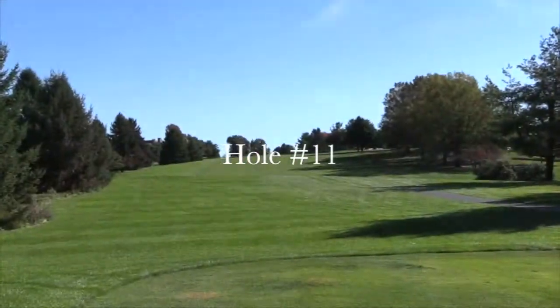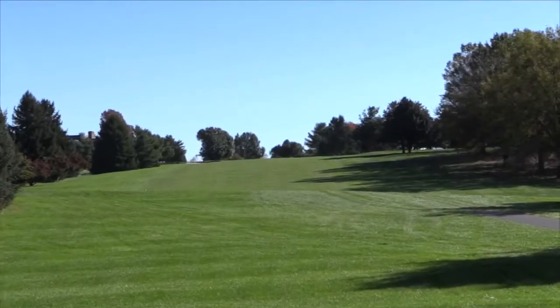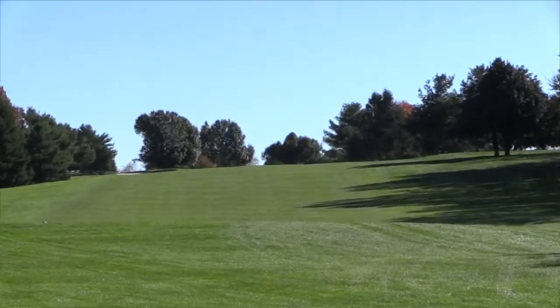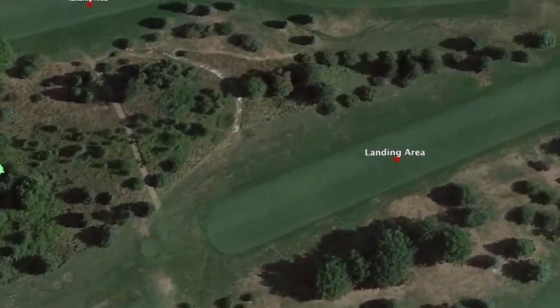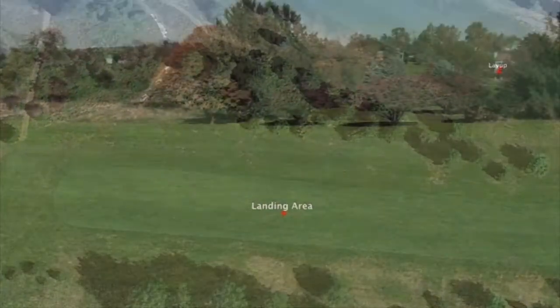Hole number 11 is an uphill par 4 that plays straight, with a fairway that slopes from right to left. An ample swath of rough separates the fairway from the loosely clustered trees on either side, but this can get quite deep in spots.